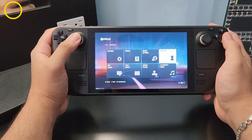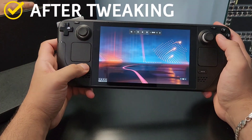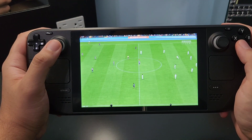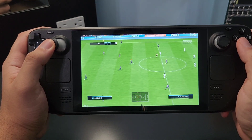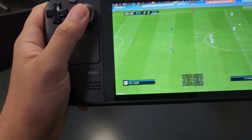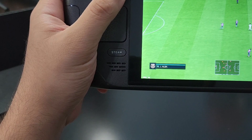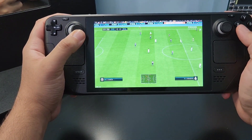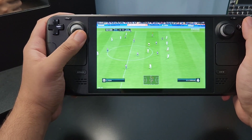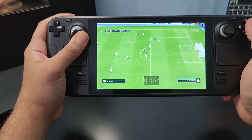Now let's look at how the game runs after making the changes. I'm going to skip right to the gameplay — there's a frame rate counter at the bottom you'll be able to see. Here is the game running on medium settings, locked to 60 frames per second. The frame rate doesn't really drop; sometimes it goes to 59 but that doesn't matter. As you can see it's locked to 60, the gameplay is really smooth, no problem whatsoever. This will work on other games as well, not just FIFA.